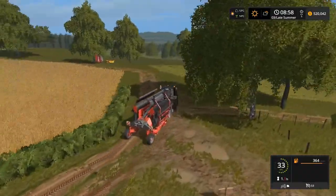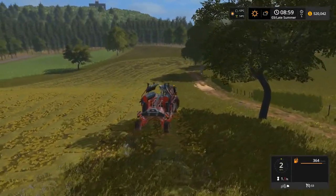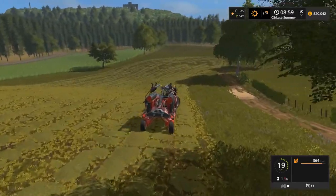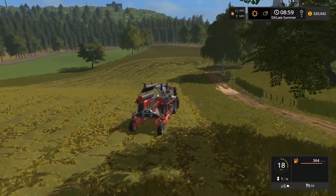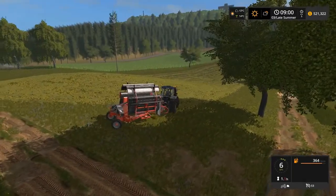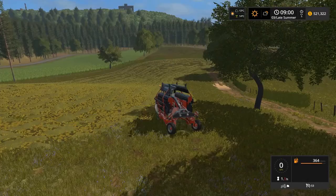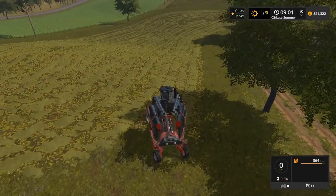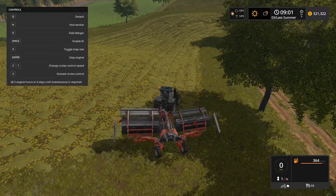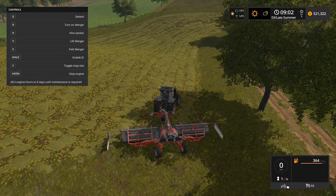After parking the header, we have this windrower. I'm using this Krone windrower because I have the Krone pack. It's a really useful windrower and moreover it's very stylish and futuristic - a little sci-fi. It has a really nice design, that's why I usually use this windrower to collect and make nice rows of grass. So we can start here.